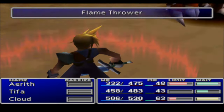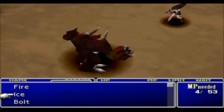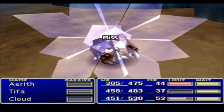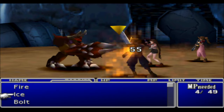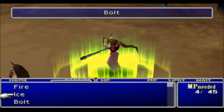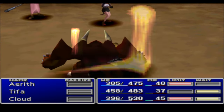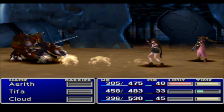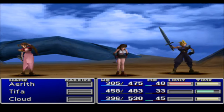Every kind of magic spell does at least around 140-250 damage. If you attack physically you'll miss a lot, so stick with magic spells and limit breaks when you get them. Cross Slash has a good chance of paralyzing enemies so they can't move for a few turns — and as you can see, he is not moving. Just like that, he's dead. Easy.